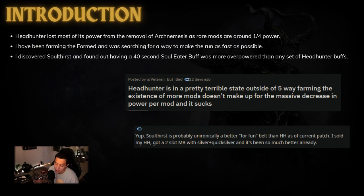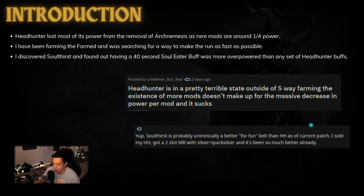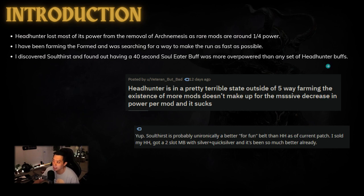I discovered a video on Soul Thirst Flicker Strike that made me try to incorporate the idea into Venom Gyre. It turns out that having a 40-second Soul Eater buff is more impactful and overpowered than any Headhunter buff I could use. I've tried maps with Headhunter and it's just not very good for boss rushing, and outside of five-wave farming and legion farms, Headhunter is in a terrible state. As one person put it: Soul Thirst is unironically a better four-thumb belt than Headhunter as of the current patch — and I completely agree after trying it.